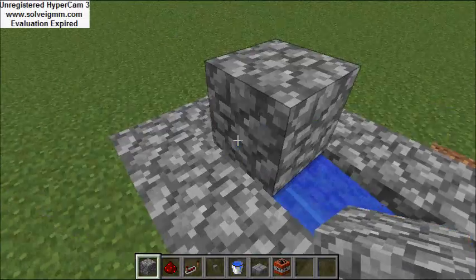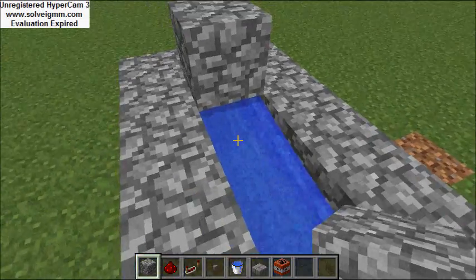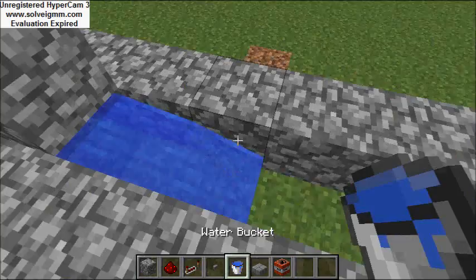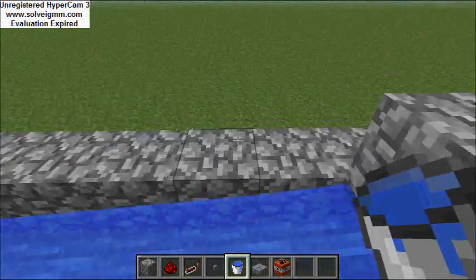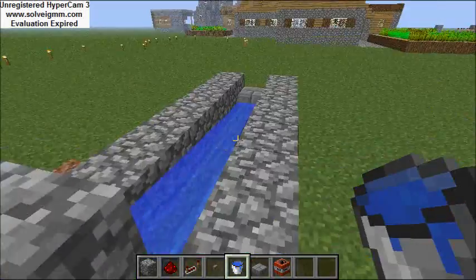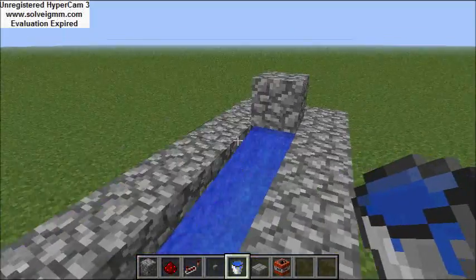What I like to do is get my cobblestone and put one there, because it lessens the chances of doing this — which will ruin the cannon, causing you to blow yourself up or blow the cannon up. You don't want that, especially in PvP faction, because you'll be wasting your TNT, your resources.